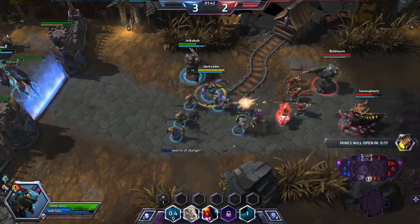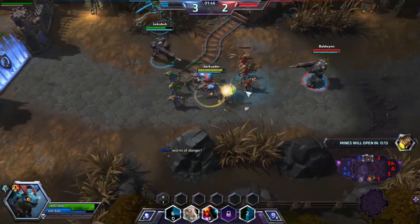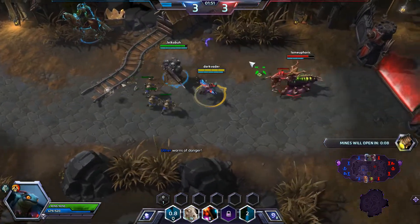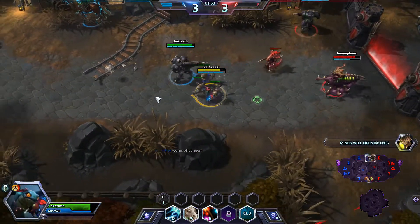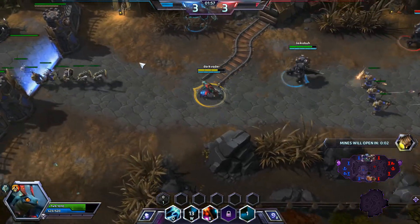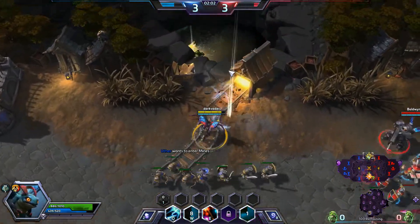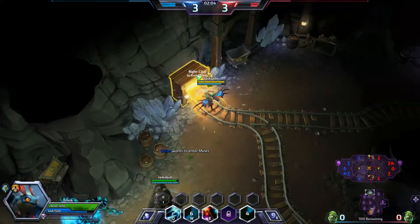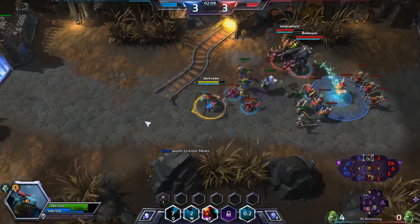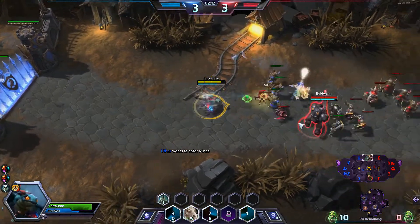When the mines open, each team enters and tries to kill NPCs to gain skulls. The more skulls you get, the more powerful your golem will be during the golem phase. Zagara is putting a little pressure on me with her zerglings. We're actually going to stay out for a second and try to keep these guys out of the mines. Brightwing doesn't have a mount — instead she can teleport to a friendly hero.